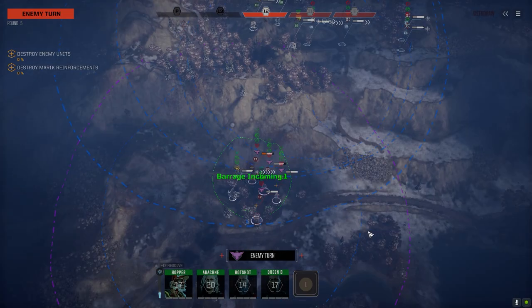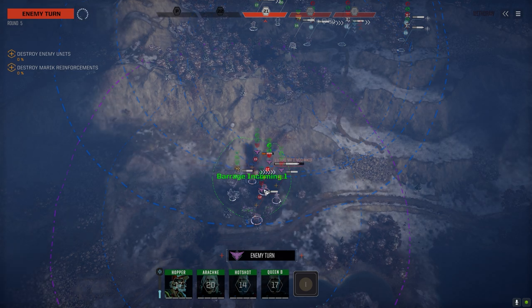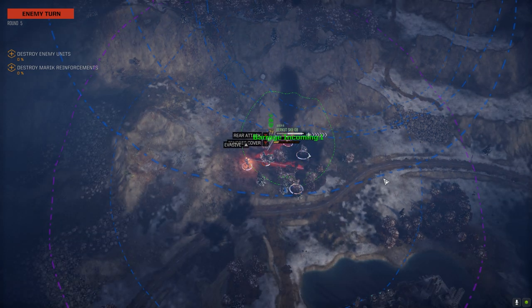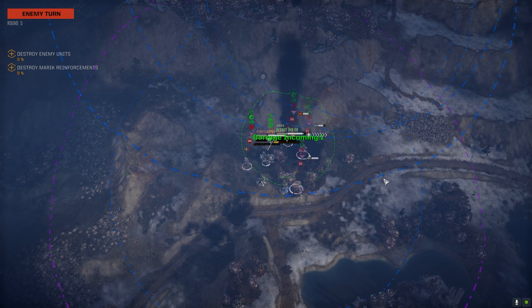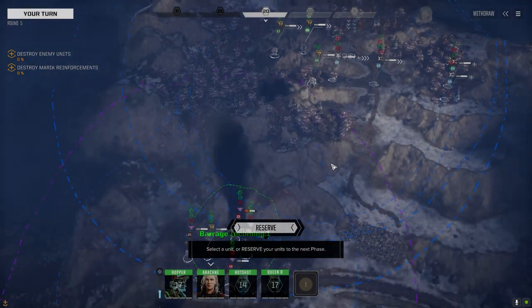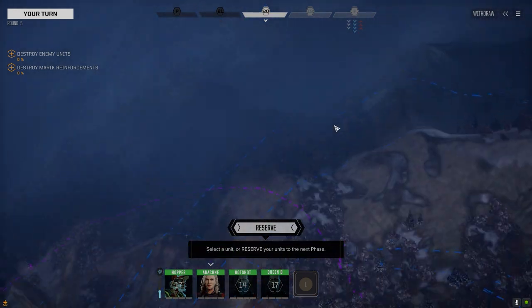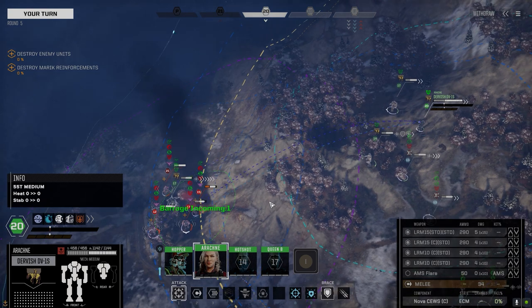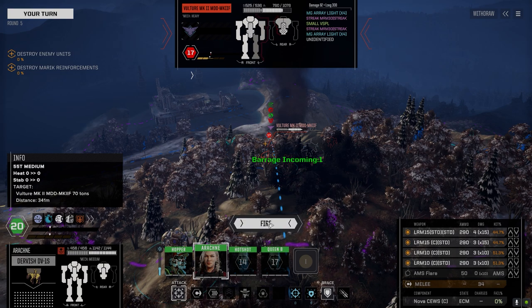Queen B goes on initiative 17, same turn as the Vulture. Arachne goes on 20, which means the enemy Vulture might act before us. Our vehicles go on 14 and 13. Let's make sure we tag the Vulture - there's the Hunchback, there's the Vulture. Firing and locking on.